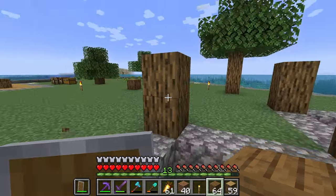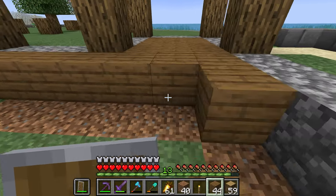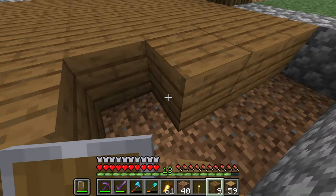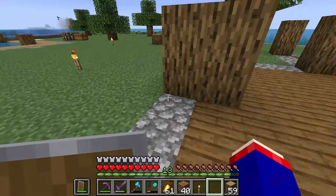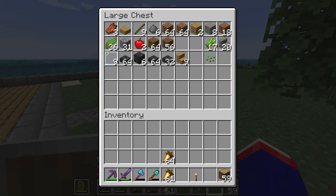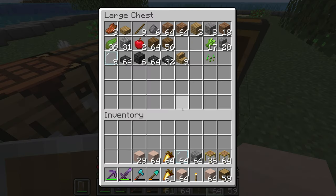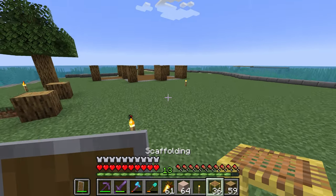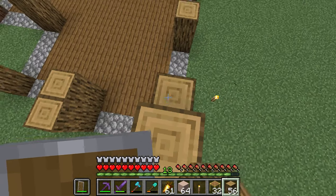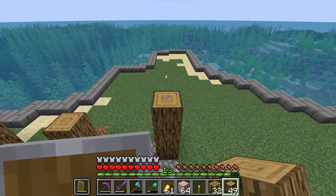Now we've got the foundation laid out. I went ahead and dug a little mine so we have some resources to gather here since I don't really want to go back and forth. This should be somewhat self-sustainable, but doesn't have to be anything like Riverton. Let's grab some of this, a lot of that, a little of those — and I think I'm going to start with our little frame. This isn't going to be a very tall house — actually, it's going to be one story.